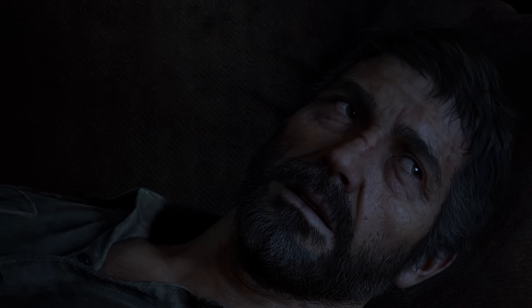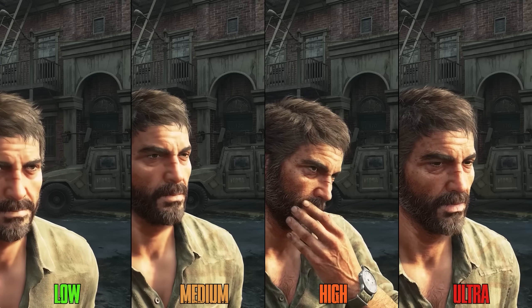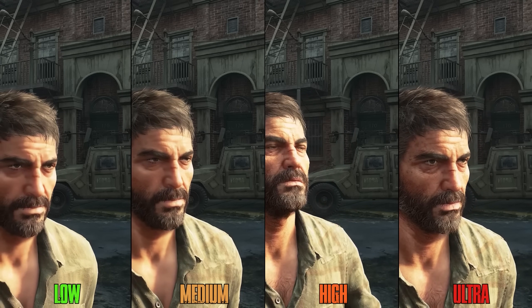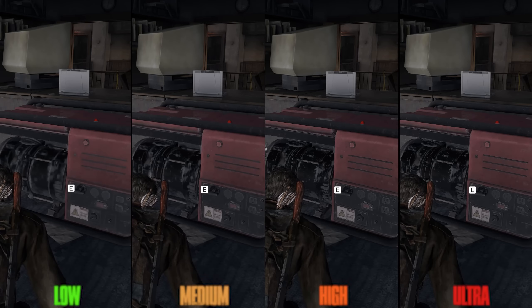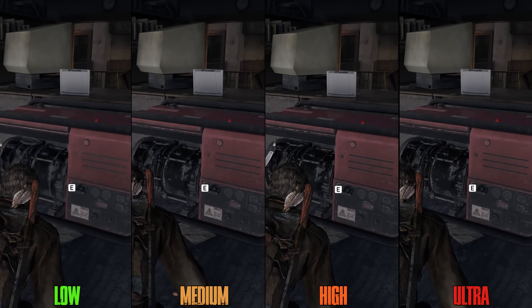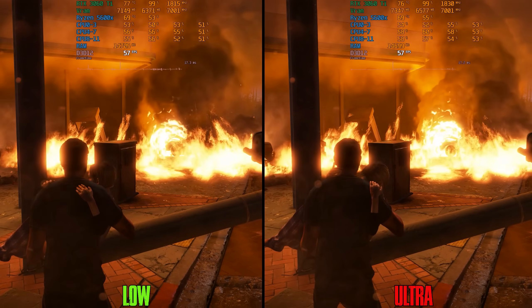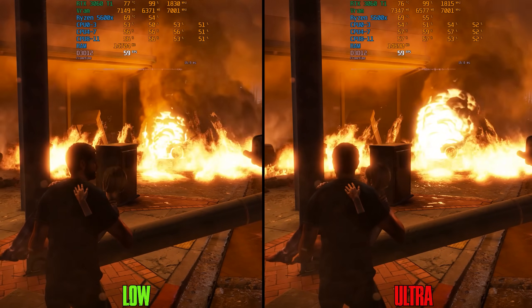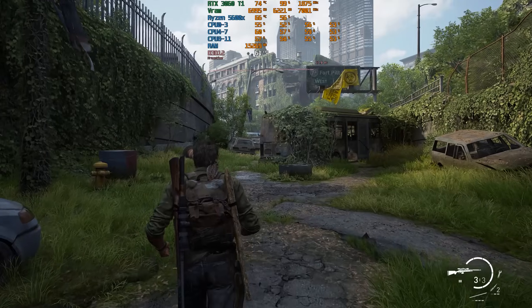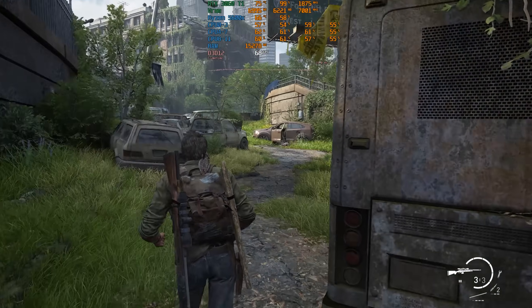For 8GB GPUs, my recommendation is to give environment and character textures priority, putting them on high or ultra, since these two have a bigger impact on visuals. Dynamic object textures at medium or high look fine enough, while visual effect textures are not that noticeable and should be kept on low. Combining these options with normal texture streaming gives great-looking textures without VRAM usage issues.